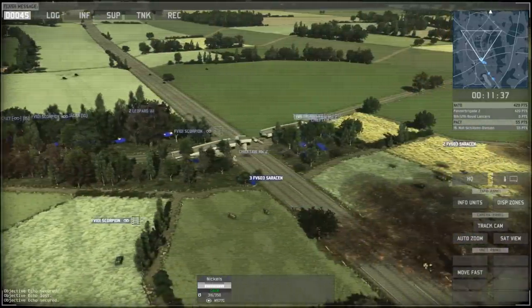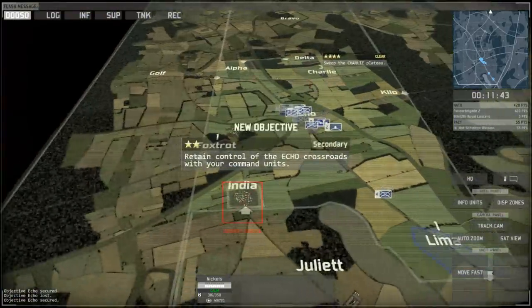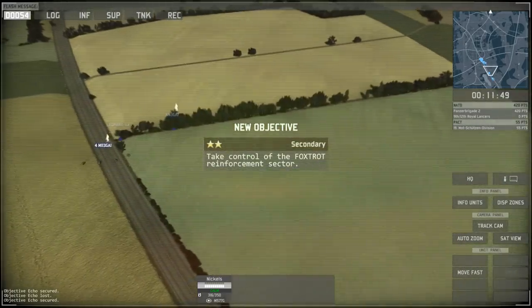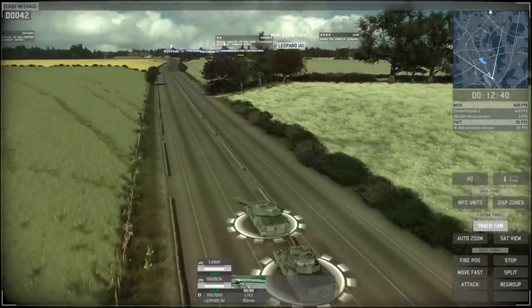As soon as he stops, you can already see the number in the top left increase. The more positions you hold, the faster it increases. Down there 'Lima' shows one point per interval. Whenever you see a number on there it tells you how many you get.